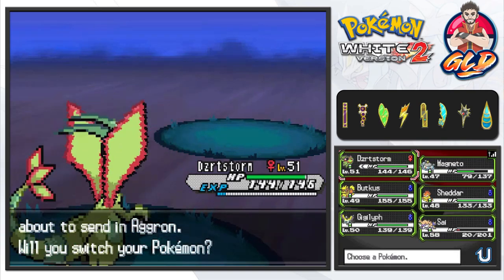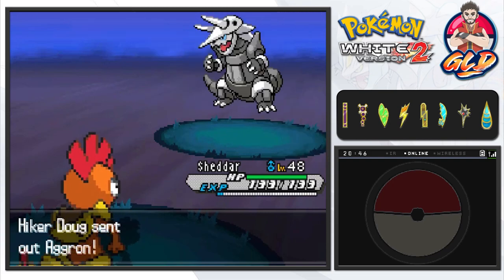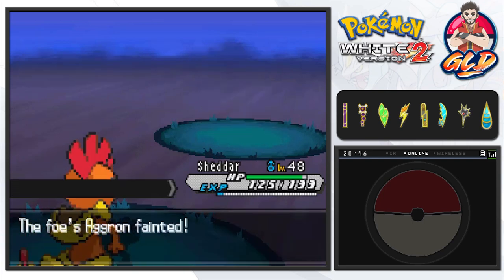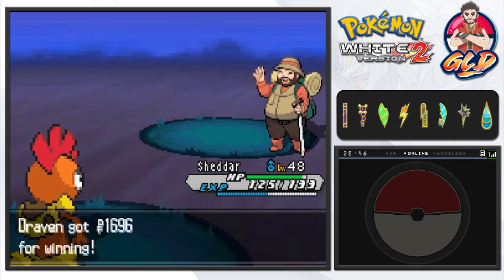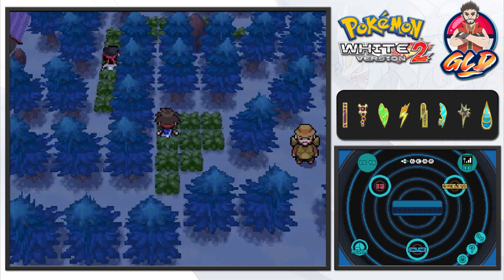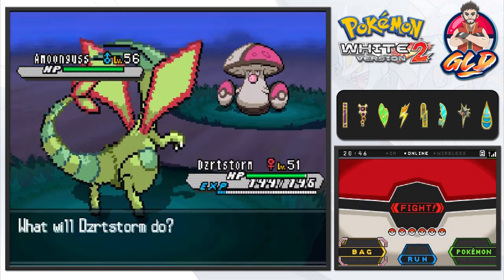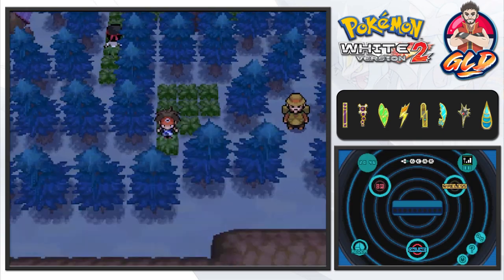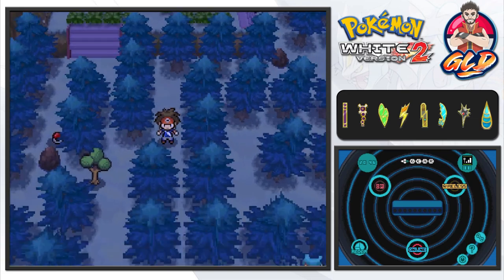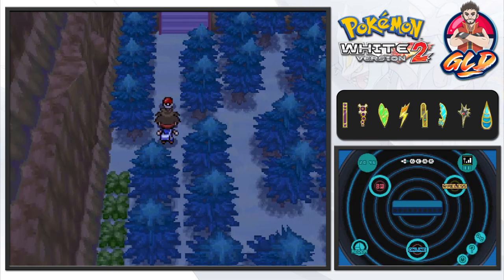Let's push our way through this whole area. Hiker Doug wants a battle — Desert Storm with earth power, but this guy has Sturdy. Dragon breath gets the paralysis, and Desert Storm is now level 51. Next up is Aggron — I'd switch to Samurott but with those floating rocks it's not going to work well, so let's go with high jump kick — that misses. There's an Amoonguss at level 56 here — actually all the pokemon on Route 23 are around the level you need for the Pokemon League.